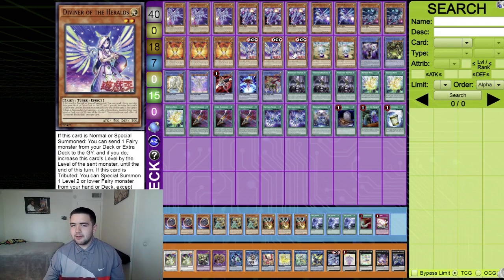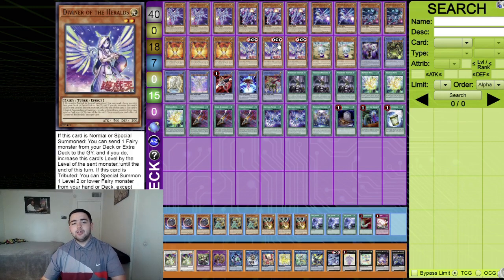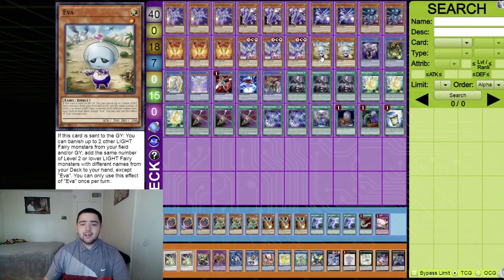Playing two Ava — now that we're also playing Beatrice in the extra deck, you can send Ava during your turn and your opponent's turn for even more advantage. Ava's effect: when sent to the graveyard, banish up to two other light fairy monsters from your field and/or graveyard, then add the same number of level two or lower light fairy monsters with different names from your deck to your hand. You can search Orange Light and Diviner of Herald through Ava.